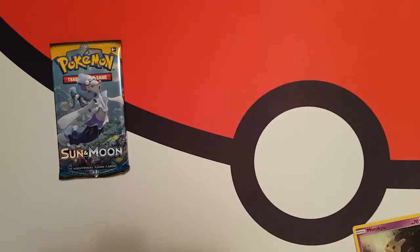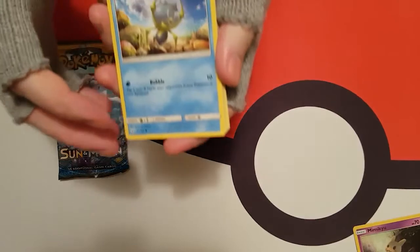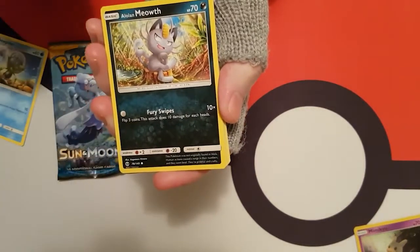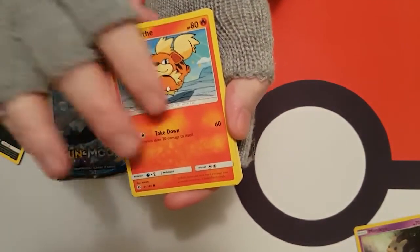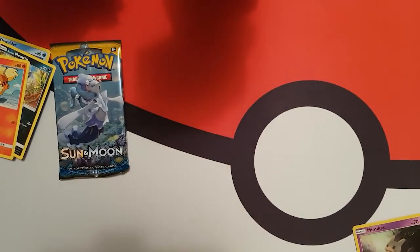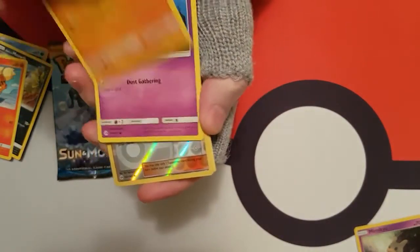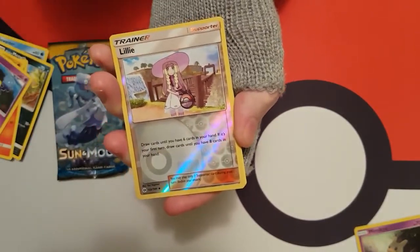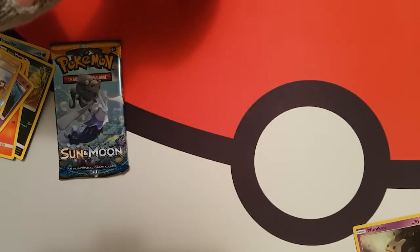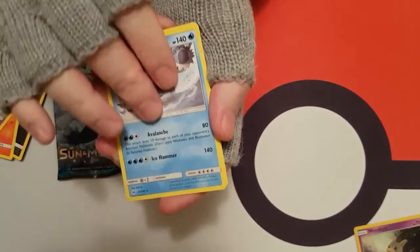Just need one good pull. Code. We got — oh — a Dewpider. I was trying to think what the hell. An Alolan Meowth. A Growlithe — I love the artwork on that one. A Rogue... Roggenrola. That's a mouthful. A Cosmog. A Lily — a Reverse Holo. A Crabbominable. Crabbominable. Jesus Christ, I couldn't say it.